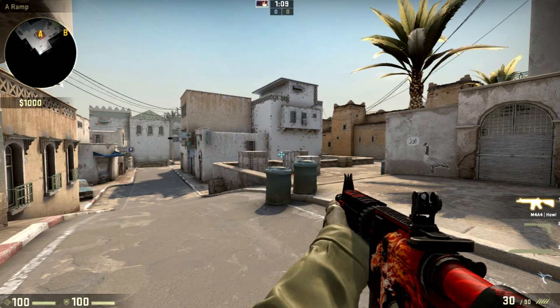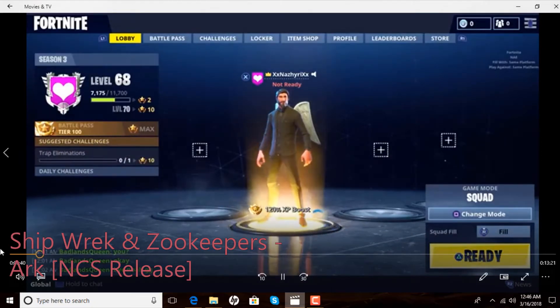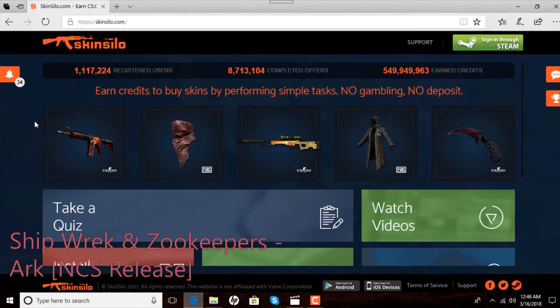So I'm going to show you guys how to get your free skins and how you can possibly trade up to an M4 — possibly. Now, the first website we're going to be reviewing today is Skinsiddle.com. You're going to want to type in Skinsiddle.com in your browser, and that'll take you to this beautiful website here. Note: this audio is pre-recorded, so I apologize.